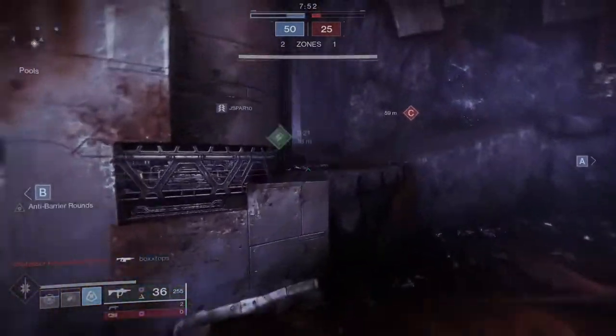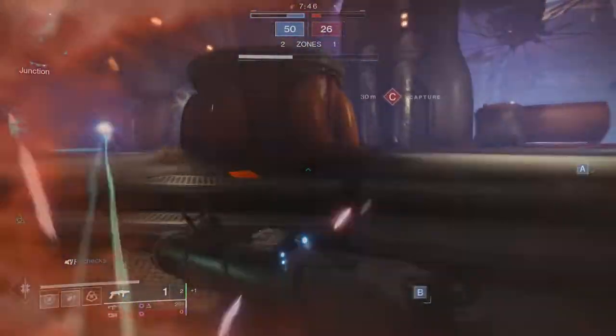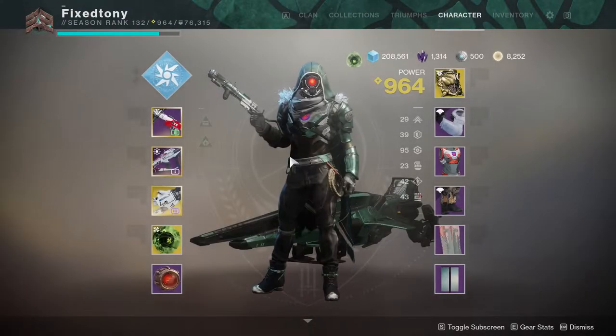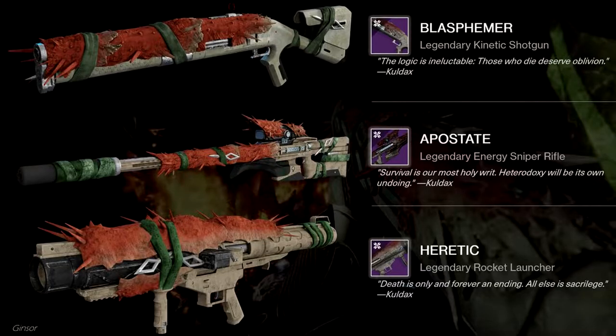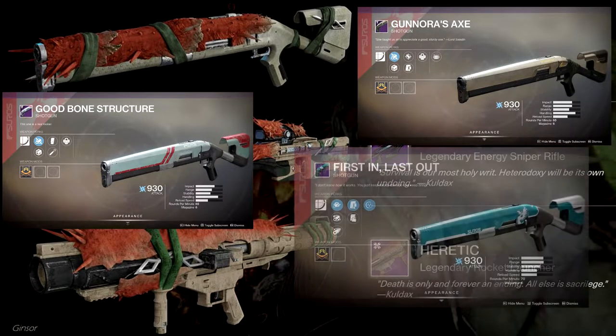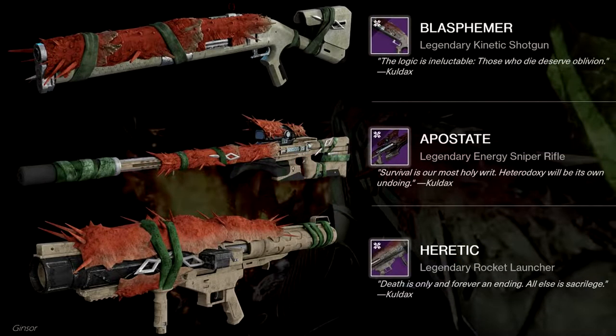I was super hyped. I remember when I first saw that shotgun initially I was like, that shotgun looks cool, it looks very different — and then when I see it I'm just like, oh okay, the top is different, that's it. So starting with the shotgun first, the Blasphemer, which is the one I was actually pumped for, that's just a reskin of Good Bone Structure, Gonora's Axe, and First In Last Out. Pretty disappointing.